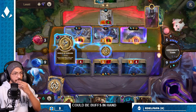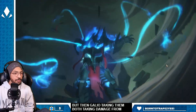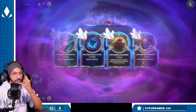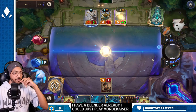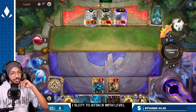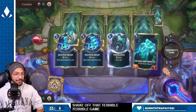Could be buffs in hand — yeah, Shield of Durand. But then Galio taking damage from Formidable. I could just play Mordekaiser. I still have to attack with level two Mordekaiser to get my effect. Weird game — game with something I actually want to play.